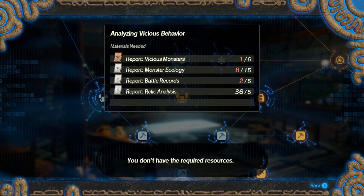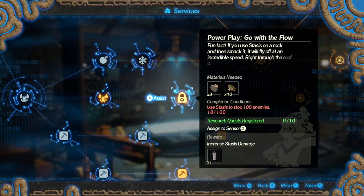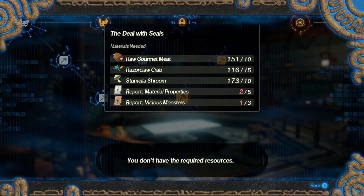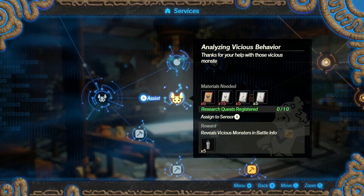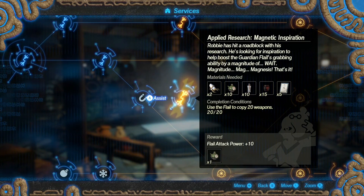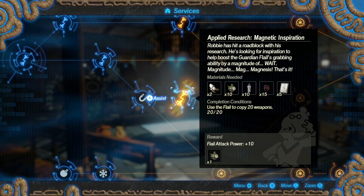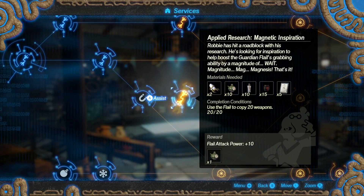We do also really need to fight more vicious enemies — this will be a good way to get the stasis thing done. Robbie has hit a roadblock with his research, he's looking for inspiration to help boost the guardian flail's grabbing ability by a magnitude — magnesis, that's it! Very low on guardian claws now.